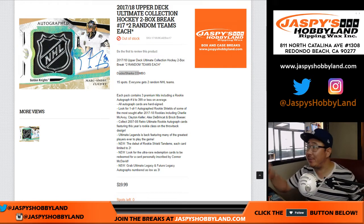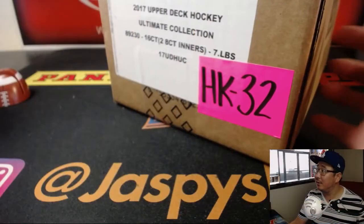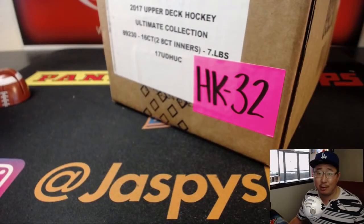Good evening everyone, Joe for JazbysHobbyland.com with a 2-box break of 17-18 Upper Deck Ultimate Collection Hockey — 2 boxes, random team at number 17, and this is 2 boxes from a fresh case, so fresh and so clean.